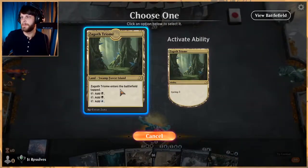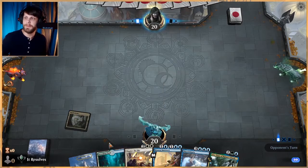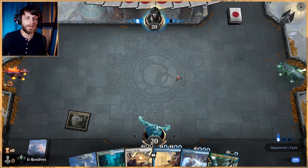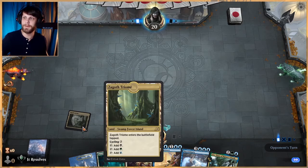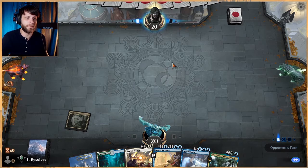Let's go try them first. This land is no better worth noting than Breeding Pool in terms of what mana it creates for us, so there's not a ton of difference. But this one definitely comes in tapped and this one does not, so I'd rather get the one that definitely comes in tapped down first.